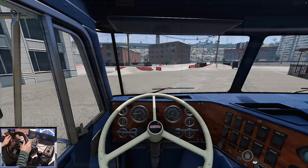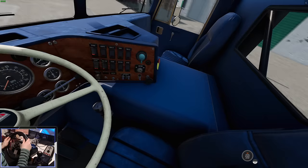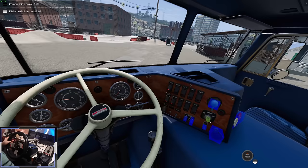Here we are in the cabover. Doesn't it look beautiful? Look at this blue leather interior and the wood on the dash — it's really, really detailed. A lot of the buttons are actually pressable and I'll show you what they do a little bit later in the video.